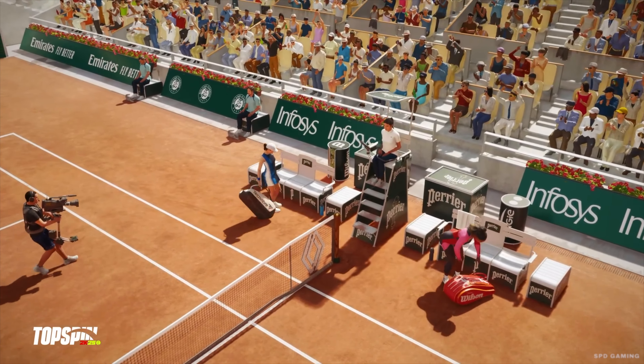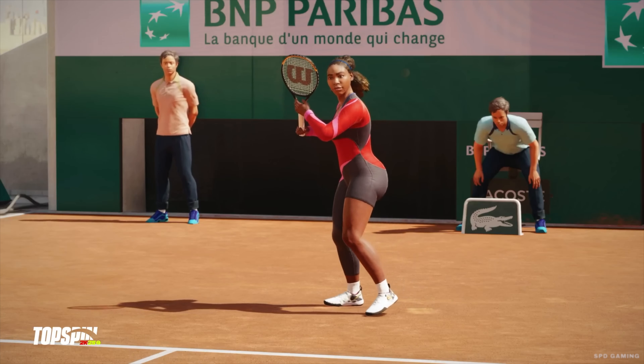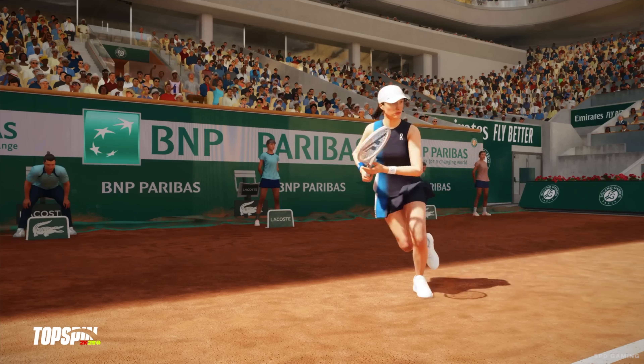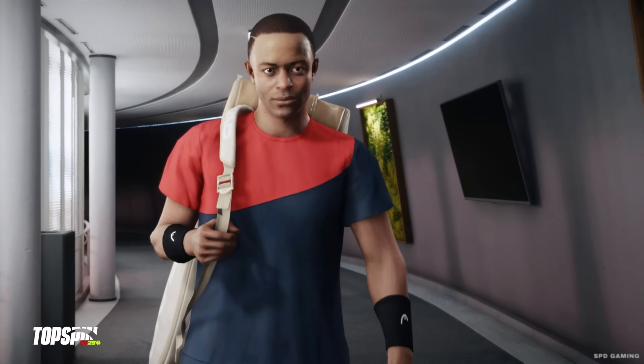During the previous match we mentioned how important it has been adding new signature styles so that players are as unique as possible in the way they move and hit the ball. You can see here that both Serena and Iga use custom animations for some of their swings, and we really wanted to bring that variety to both male and female players. That is true for pros as well as for the MyPlayers you'll create.